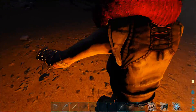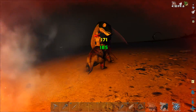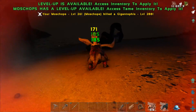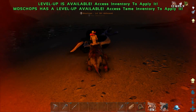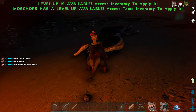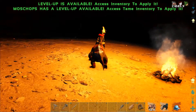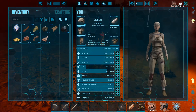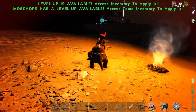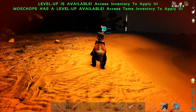Now here's another question — where's the Iguanodon I was befriending? We can use the Tame Helper for this. Down the beach. I can pick up my stuff here in a moment; it'll hang around for a while.